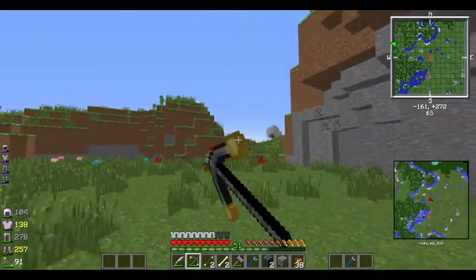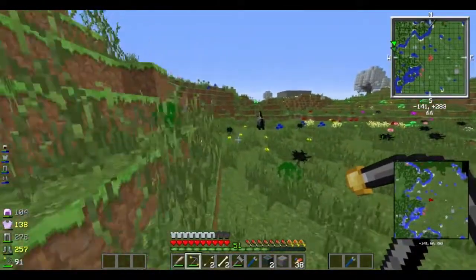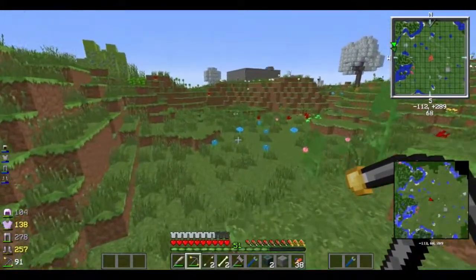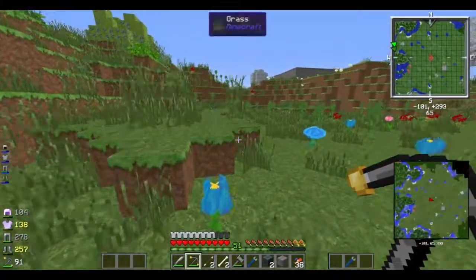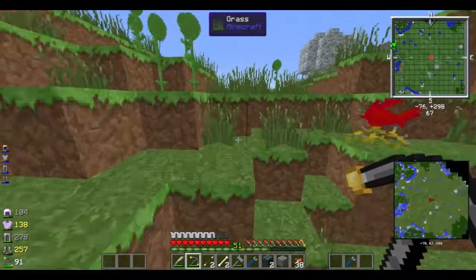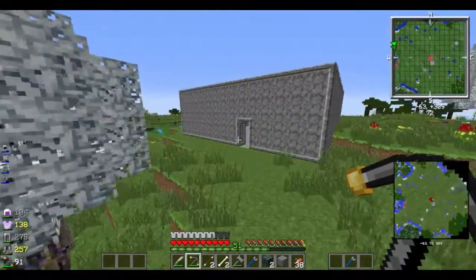There's my house off in the distance. Hello, Mr. Horse. Yeah, I like it — I like the look of that as the walls, they look nice. It looks like a more serious version of the floor.